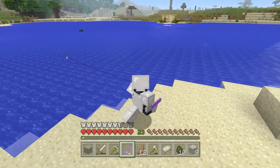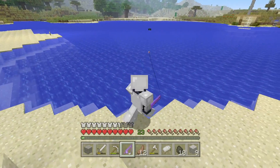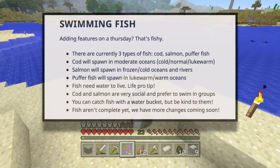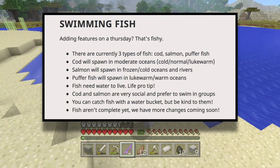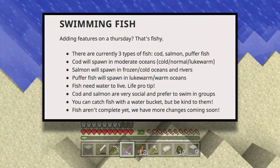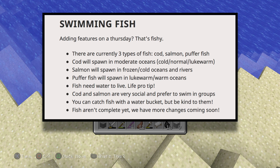We always knew fish were going to be visible — that you'd be able to see fish in the ocean now, which is pretty exciting. But we are going to have biome-specific fish now. Swimming fish were added as a feature. There are currently three types of fish: cod, salmon, and pufferfish.